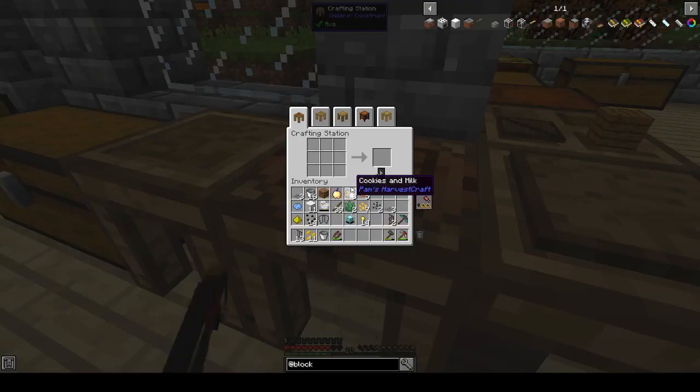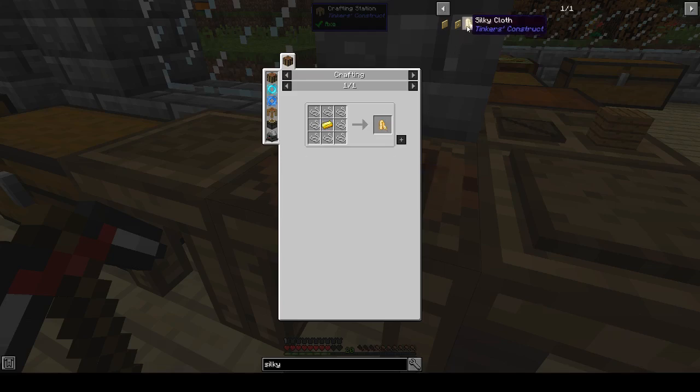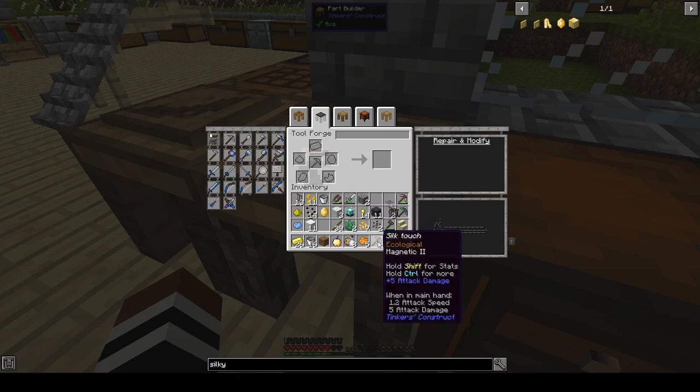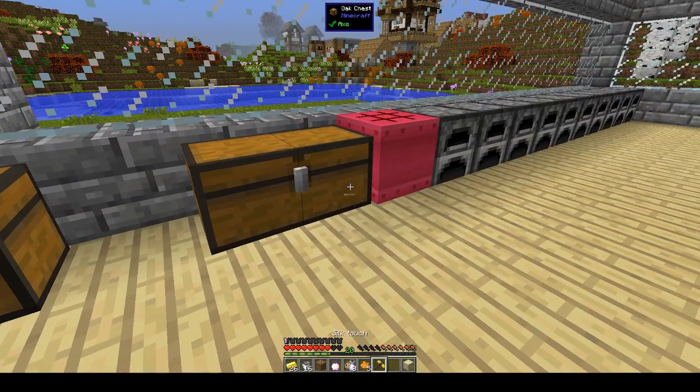Tinkers has a silk touch option — it's called a Silky Jewel. You need four silky cloths around an emerald to give you a silk touch jewel, and a silky cloth is string around gold. Let's make our pickaxe head — an iron pickaxe head with the magnetic modifier. Let's call this one 'silk touch' and put the silky modifier on it, and now it has silk touch so we can use that.